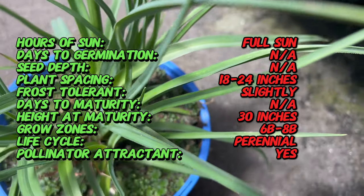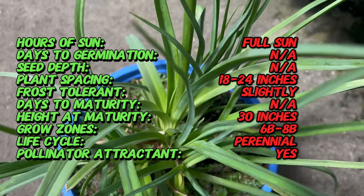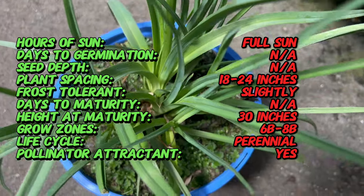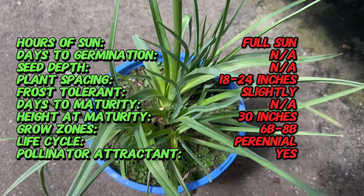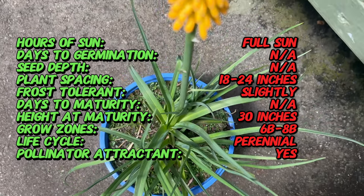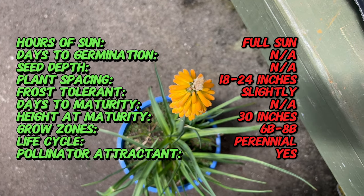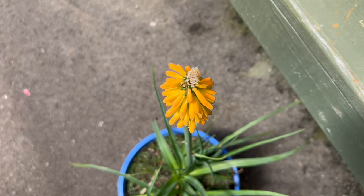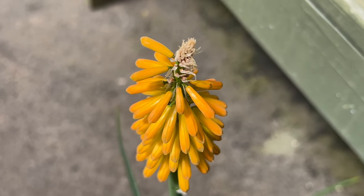First Sunrise is a herbaceous perennial valued for its spectacular flower spikes and attractive foliage. Unlike traditional poker plant varieties which typically bloom in mid to late summer, First Sunrise bursts into bloom as early as late spring, providing a dazzling display of color when few other plants are in flower. The flower spikes emerge in shades of golden yellow, gradually maturing to fiery orange and coral hues, creating a stunning gradient effect reminiscent of a sunrise.